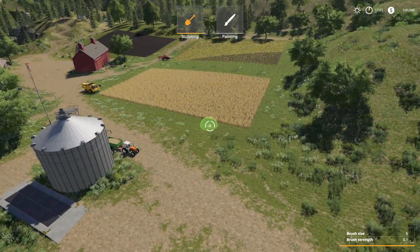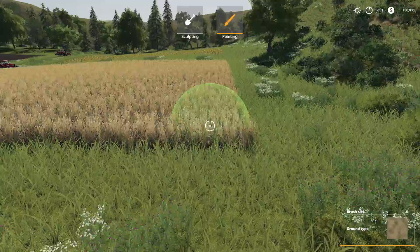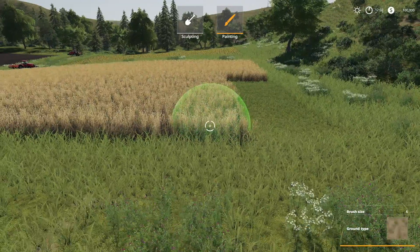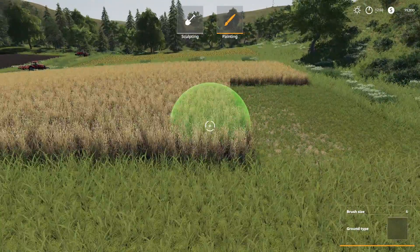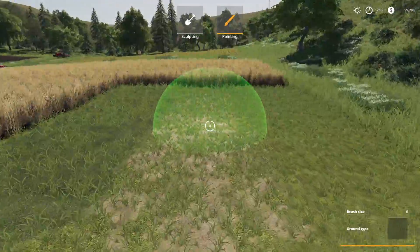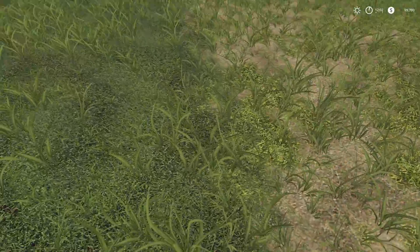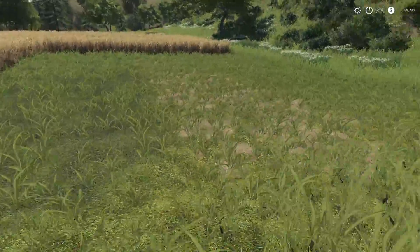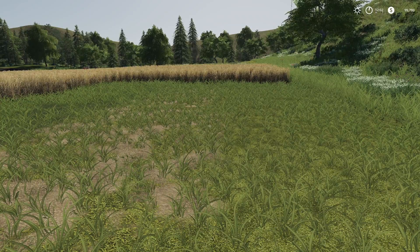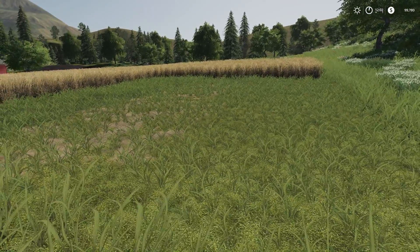Go into painting and tap over until you get to the grass. There are three different grass versions: the normal grass, the grass with a dirt below it, and the dark green grass. You can see the grass is actually growing — it moves, it bends, everything that the normal grass does. This will grow and you can mow it if you'd like.